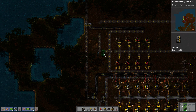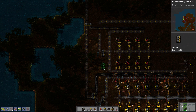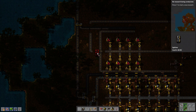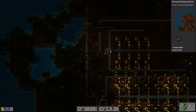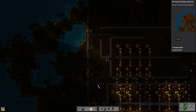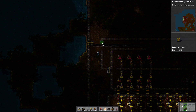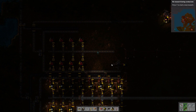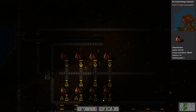We'll come in from the bottom — doesn't really matter where you come in from. Got that done. And now we'll get our little tiny belt underground track. Boom. We should be good. This should be looking really good. Bottom section is all done. Let's get the top section queued up.